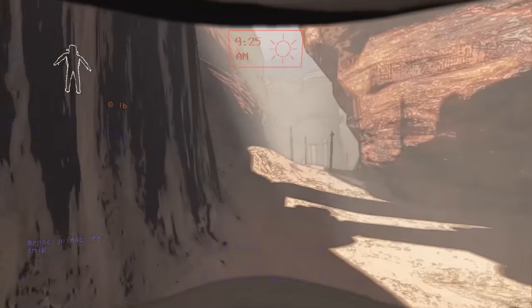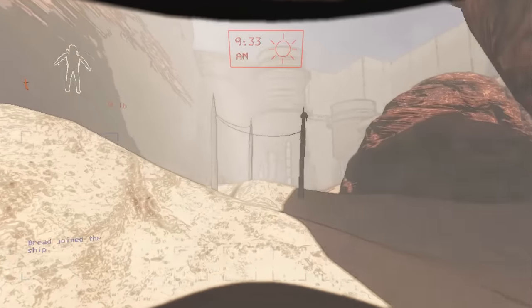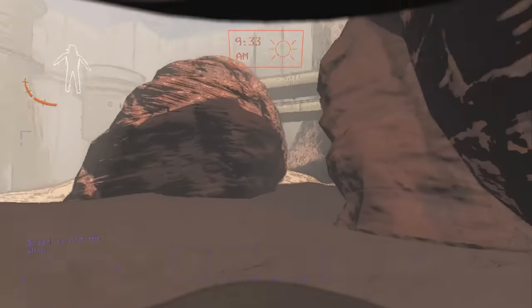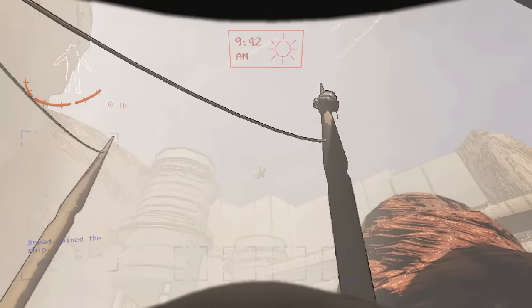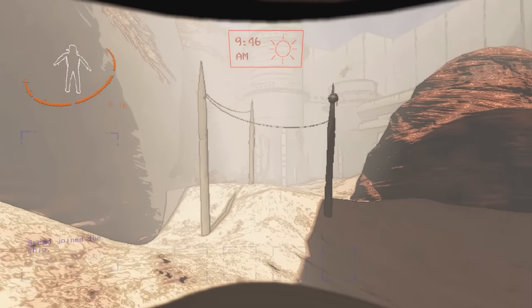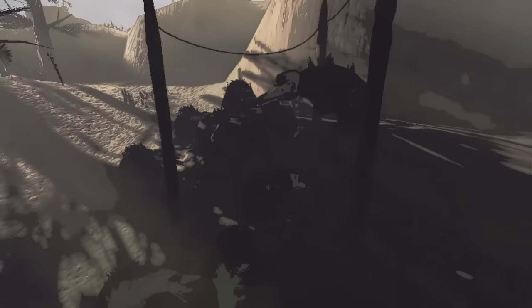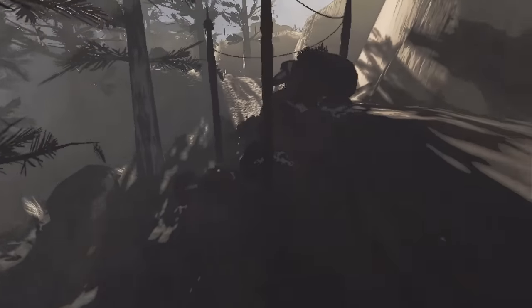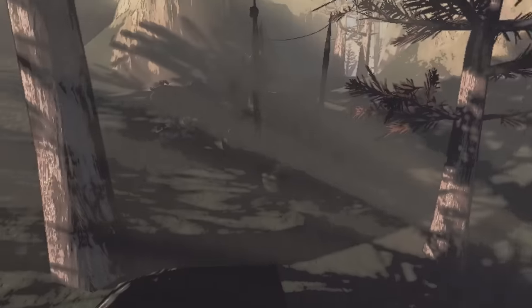In version 50, baboon hawk nests were added. These look like 3 spike pillars in a group together with an employee head on them. Seeing one of these nests means that you will get at least one baboon hawk to spawn during the night. If there is no nest, it is still possible to get a baboon hawk spawn, but it means another night time enemy needs to die — for example, a dog. Baboon hawks will always sleep and hoard their loot at these nests.